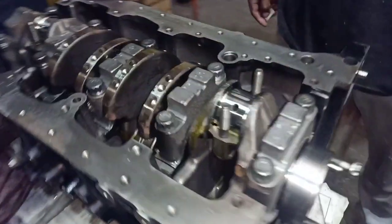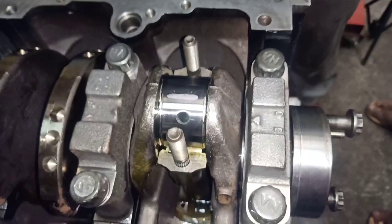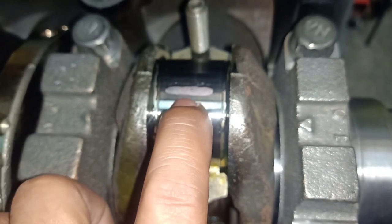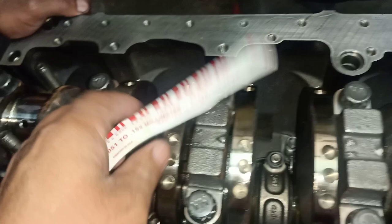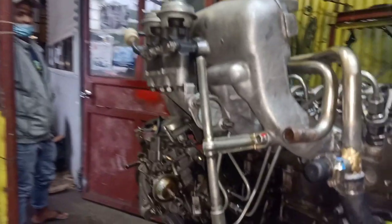Ayan yung ano natin. Vlog natin ngayon. So check ulit — check natin yung ano dito. Yung fit ng, namabalins ha? Fit ng connecting rod. So ayan guys, pag nagfit kayo ganyan lang sya pag connecting rod. Ayan, sakto lang. Tapos dito rin, parehas. So ito yung gamit — kinagamit ng mekaniko — plastic cage. So ayan. Babalins, may lakari. So next time ulit nating vlog.